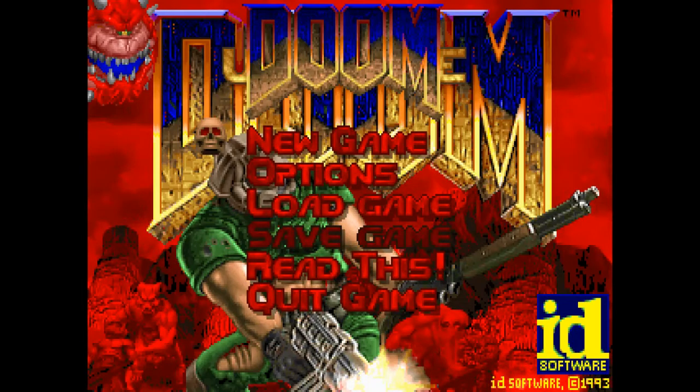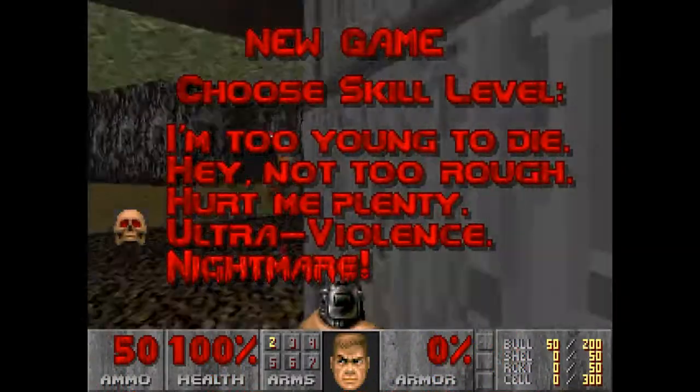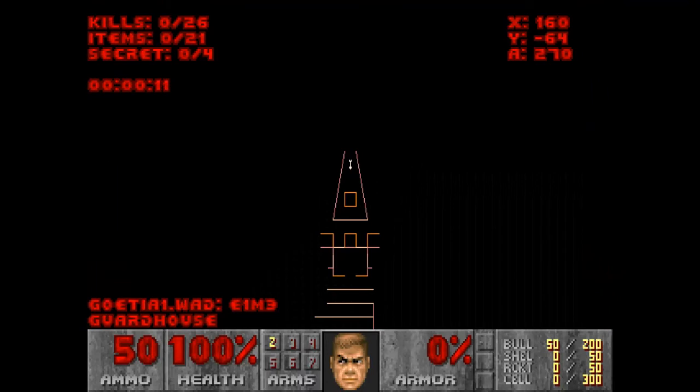Here is Goetia, Map 3. This is a vanilla E1 replacement by Tib Underscore, and I am on Crispy Doom Ultraviolence. This one is called Guard House, with 26 kills, 21 items, and 4 secrets.